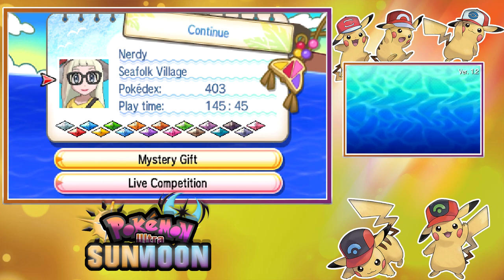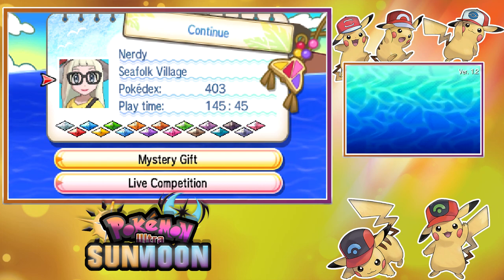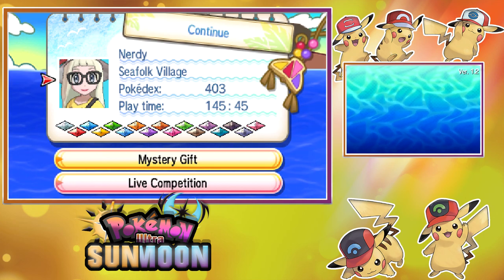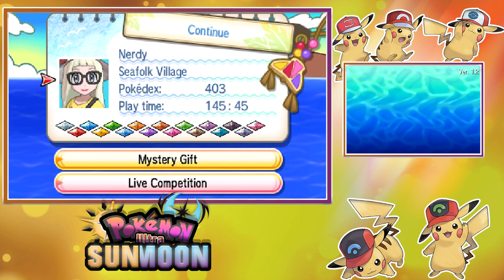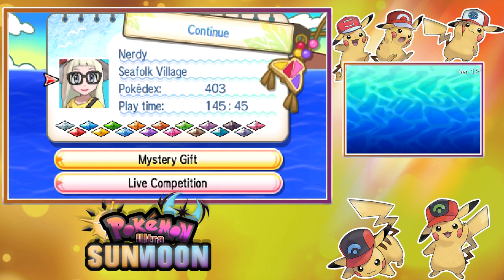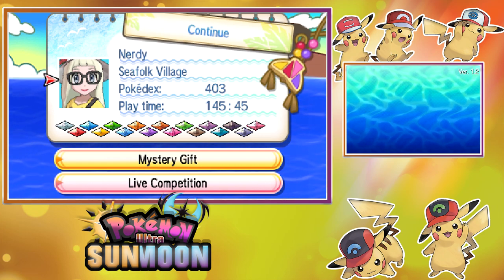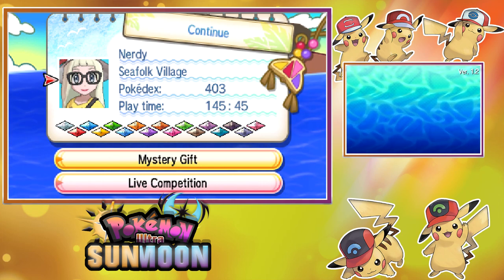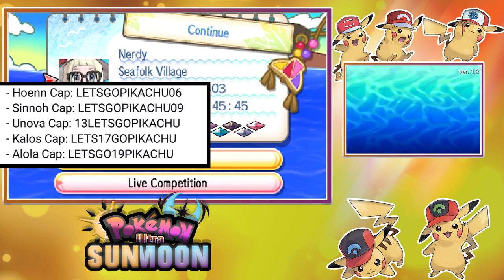To celebrate Let's Go Pikachu, Pokémon decided to have a Pikachu Hat event. Via Mystery Gift, you can now get all the different hat Pikachus — except the original, which had its own event. This event is for Japanese, PAL, North American, and Taiwanese Ultra Sun and Ultra Moon games. Your last chance to get these is December 1st, so you don't have much time. I want to get this video out as fast as possible so as many people as possible can get their own Pikachus. I'll also leave the codes in the video for you.